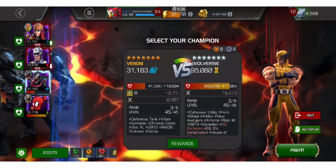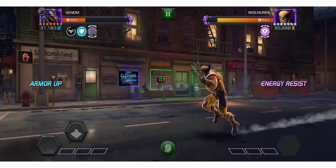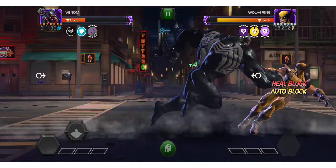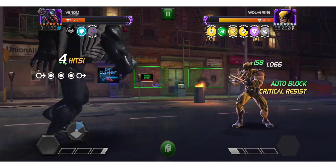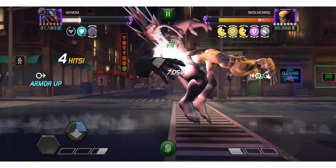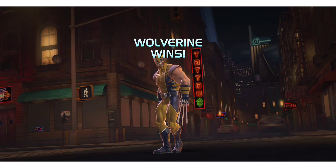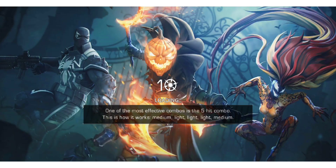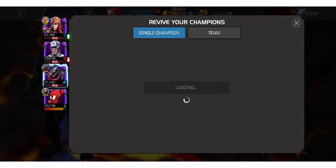Moving into the Wolverine fight, as you can see on screen we take Venom. We tried a little bit with Lady Deathstrike but because she doesn't have Clarity it doesn't really work. With Venom, I really shouldn't have died to this fight — it's a pretty easy fight. The regen's a little bit annoying, but you just want to build up your Clarity charges. It's easy, but you can see that I die, which is just ridiculous. It's an easy Wolverine and I'm still dying.